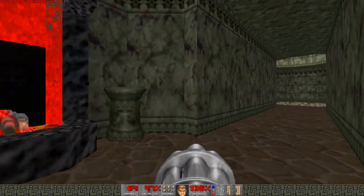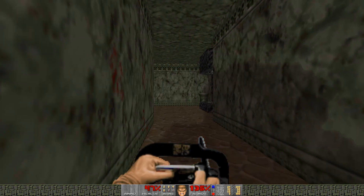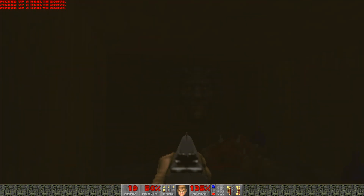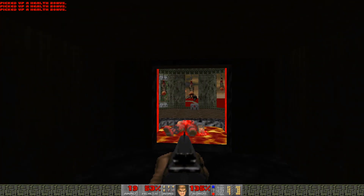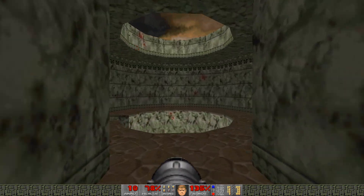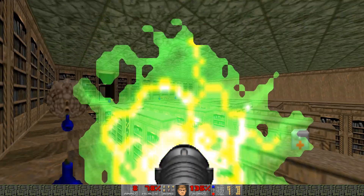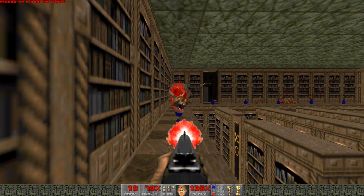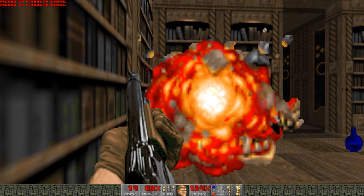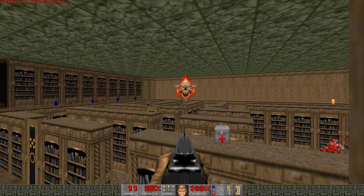That wall opens and an enemy will teleport in behind you. Let's take out the imp. Pressing that button lowers down a wall so you can get through to a teleporter which takes you to the top of the library. Unfortunately there is another pain elemental in there, so let's try to take him out — no, he's teleported through; I'm going to follow him along. Lost souls — my goodness, how annoying they are.